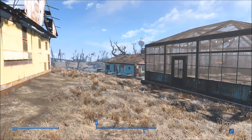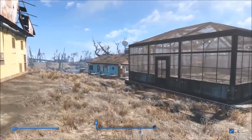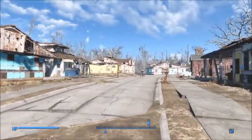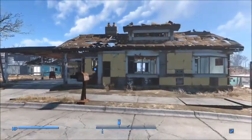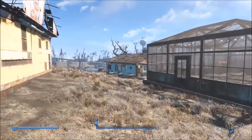Hello Vault Dwellers and welcome back to the next episode of our Fallout 4 Casual Let's Play. I am here in Sanctuary where we need to build a reflector platform for our trip into the Institute. Let me get our workshop open and build that platform.